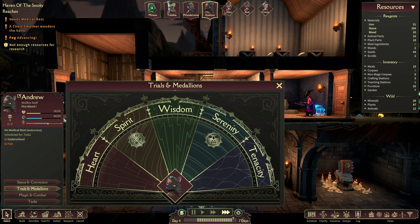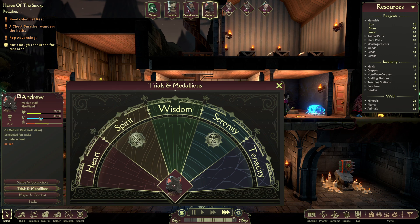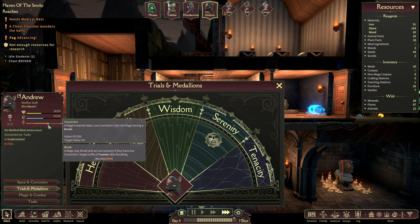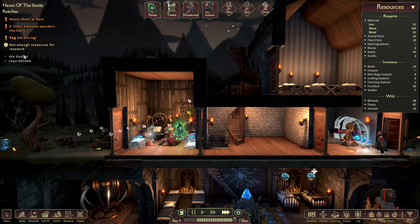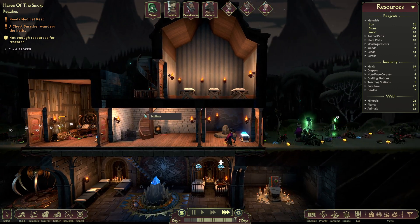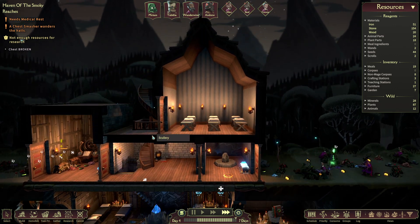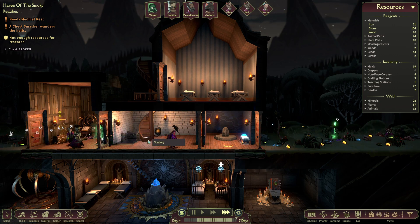We've got to make sure that everyone is doing really well — only 38 hit points. We need some more scrolls for the research as well. We'll just jump ahead to the morning and see if we can fight this guy.